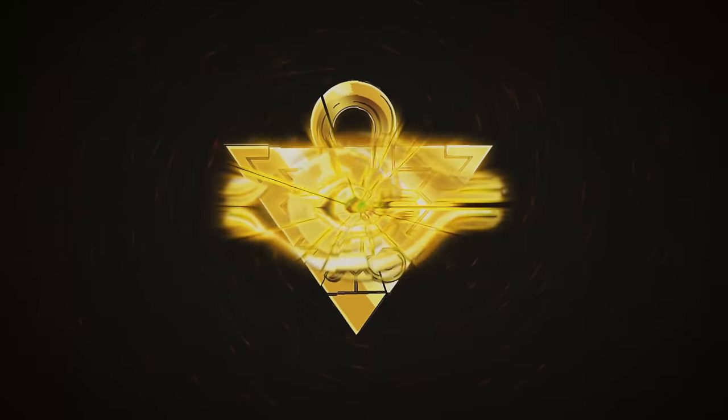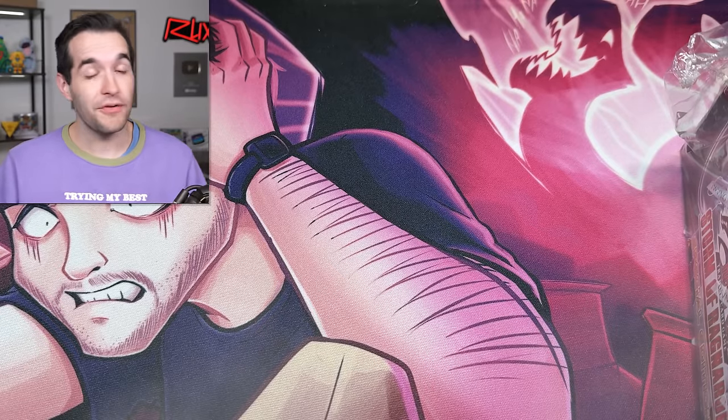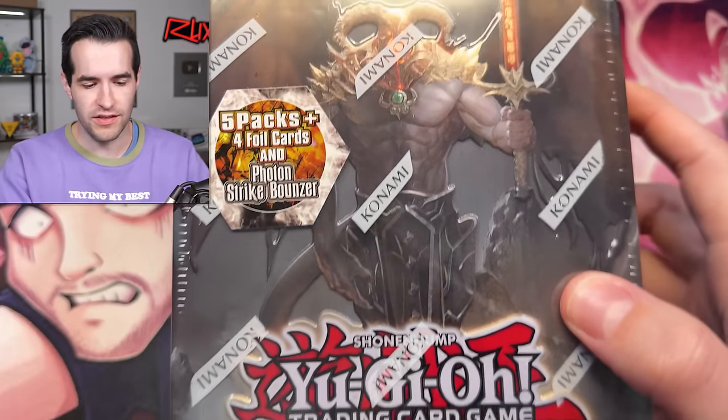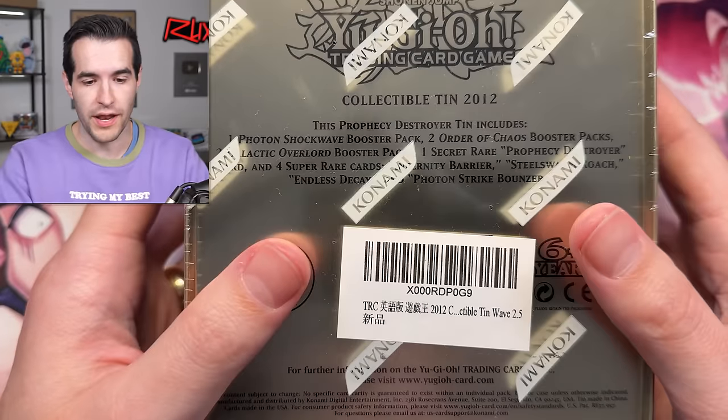Today we continue spooky week with more spooky products. What is up my spooky friends? We have a couple of awesome old-school-ish items — about 10 to 12 years old. We have a Prophecy Destroyer 10, which I think is from 2012, so about 12 years old at this point.